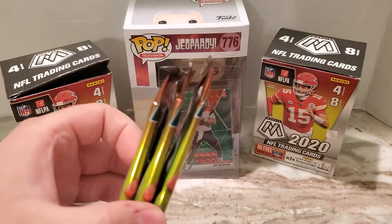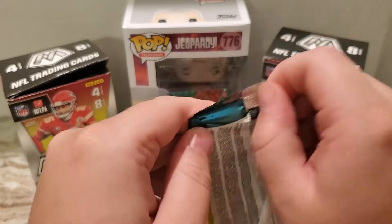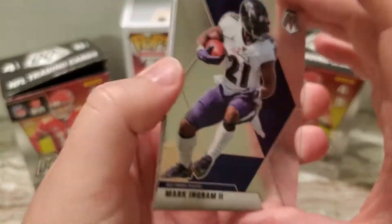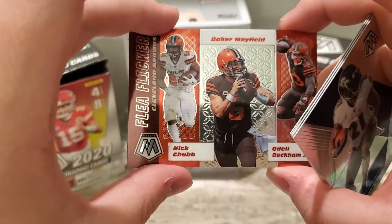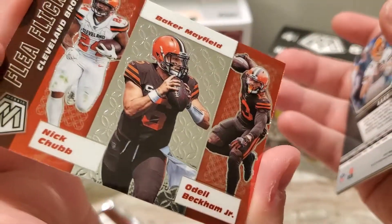Green Prism — we got three packs left. Gonna be another one of those Flea Flicker things I believe on the back. Nick Chubb, Baker Mayfield, and Odell Beckham Jr. — Flea Flicker, that's really cool.